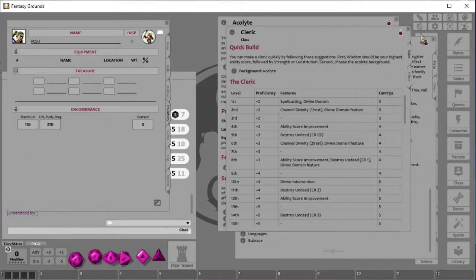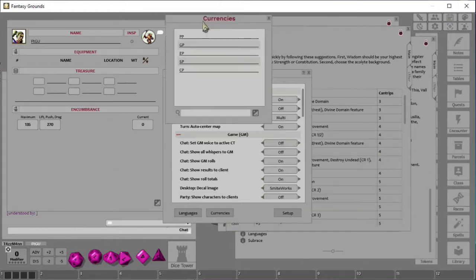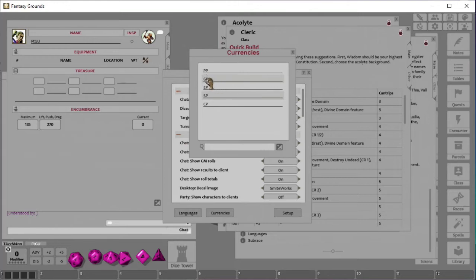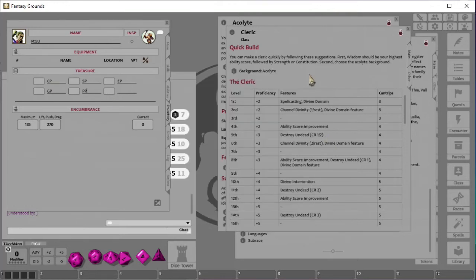In the Inventory section, under the cog — Options — you can go to Currencies and see PP for Platinum Pieces, GP for Gold Pieces, EP for Electrum Pieces, SP for Silver, and CP for Copper. If you put those abbreviations into the currency fields, the game automatically knows the values since they're programmed in. Let's go ahead and talk about equipment.